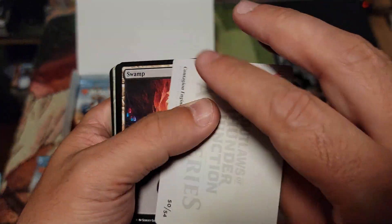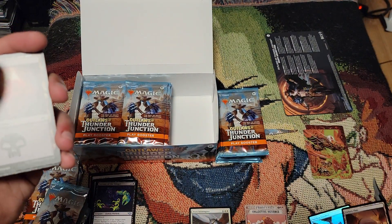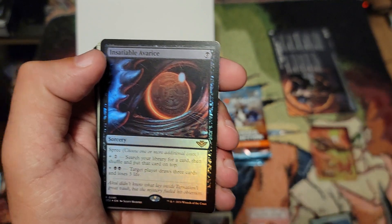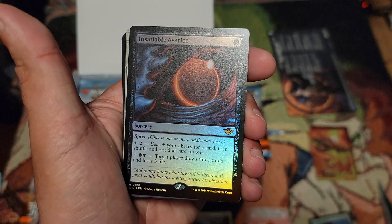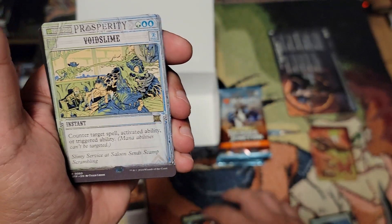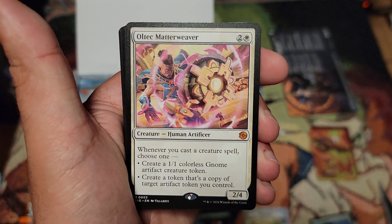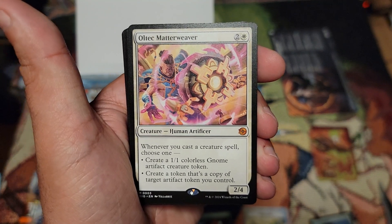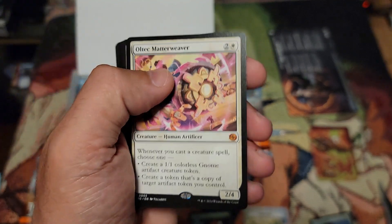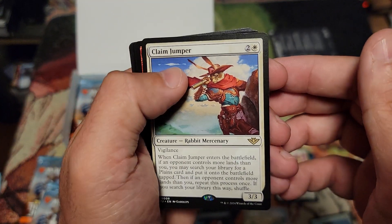It takes the fun out of it when everything's in the front. Foil rare — Insatiable Avarice, very nice. That's a good card. Void Sign. And our first mythic — Altec Matter Weaver. Never cast a creature spell, choose one: create a 1/1 colorless Gnome, or create a token that's a copy. That's pretty good. And Clean Jumper — very nice.